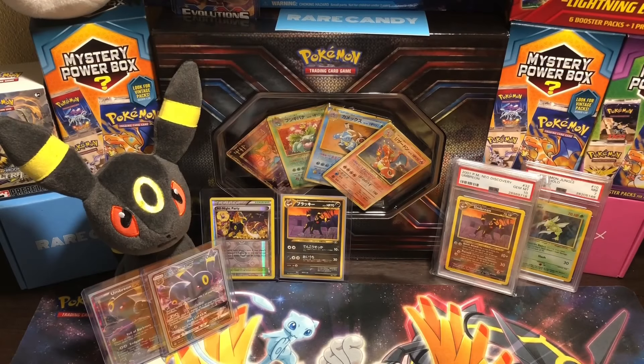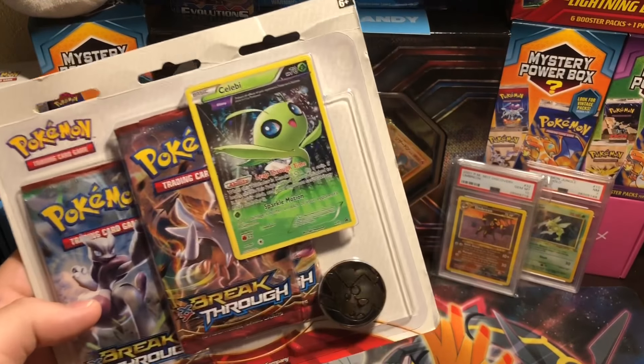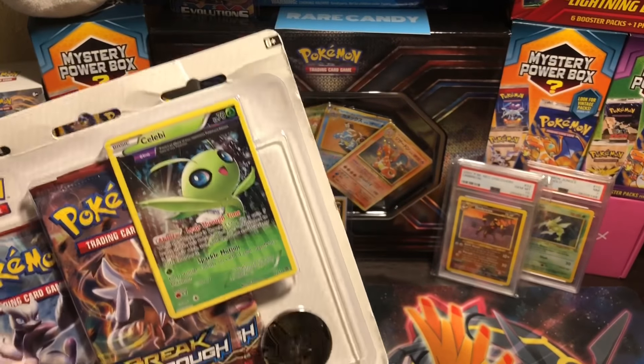Good morning and happy Wednesday Pokemon community, it's T-Russian here bringing you another amazing video. I hope you guys are having an awesome week so far. It's midweek, aka hump day. Today I'm gonna be opening up something random — whatever Wednesday. I'm gonna be opening up a blister pack, some Breakthrough. I saw this at the store and I'm like, that Celebi promo looks freaking awesome.